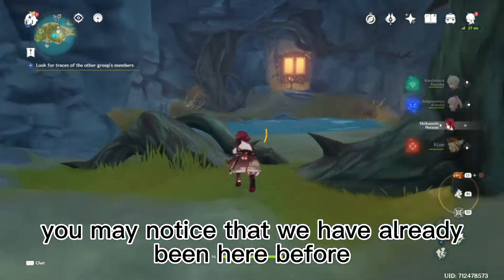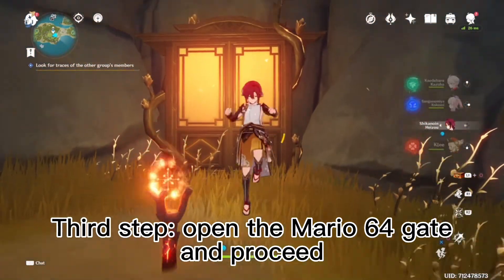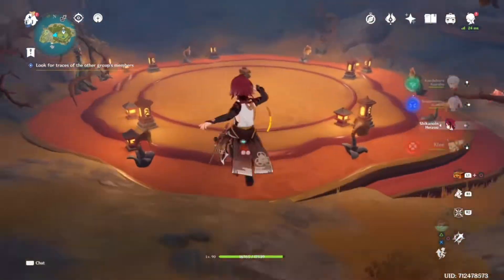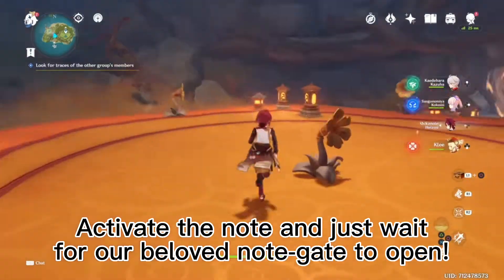You may notice that we have been here before. Third step: open the Moro 60 and proceed. Here the room will be less blocked. Activate the note and just wait for the note gate to open.